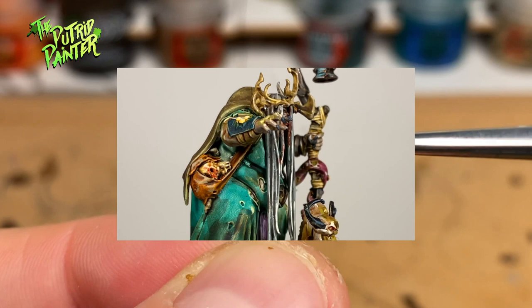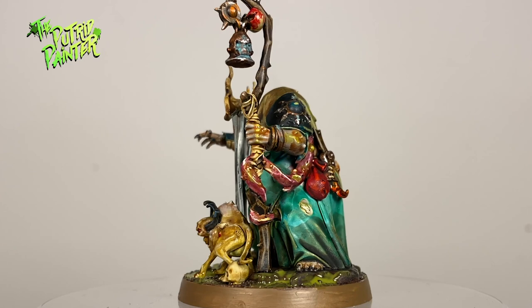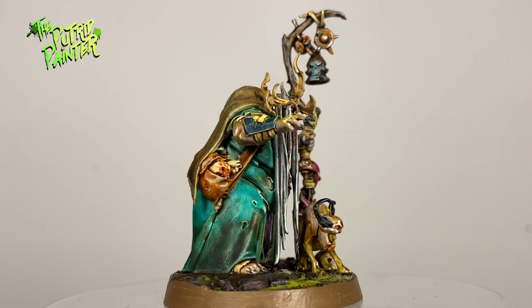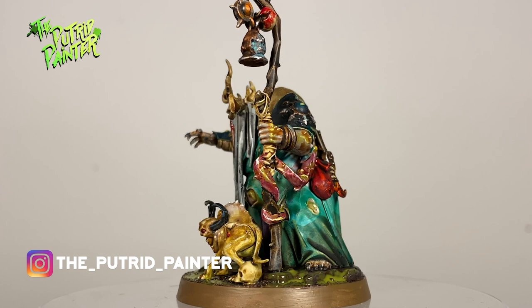And here we have a finished Fecula Flyblown and her Nurgle Cat thingy — one of the more unique Nurgle models out there and a great substitute for the very old Nurgle Sorcerer. There are a few small details I failed to mention, like the jar of goo on her belt, which I basically painted with Nurgling Green and Nurgle's Rot. All the bones were painted the same way as the crown, and I added some Blood for the Blood God for good measure. Be sure to check out my Instagram where I post pictures of projects and behind the scenes stuff I'm working on. Thanks for watching.